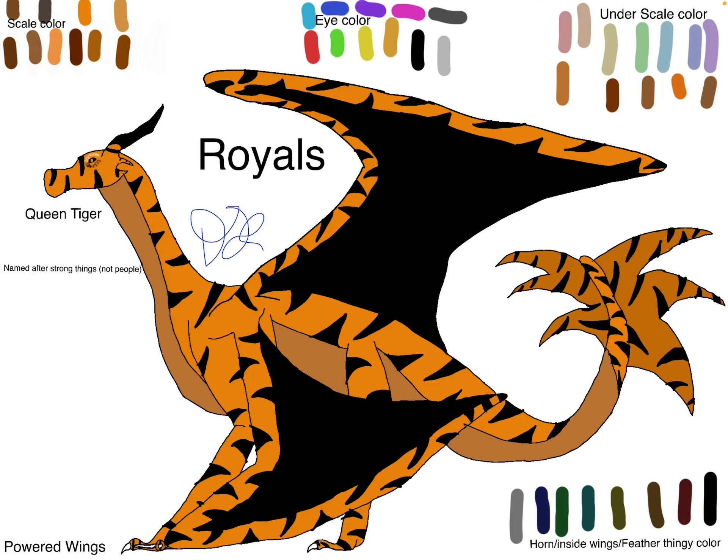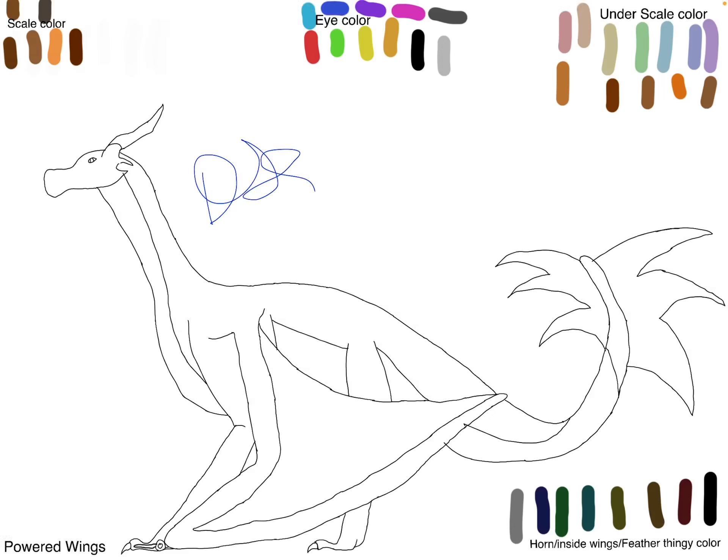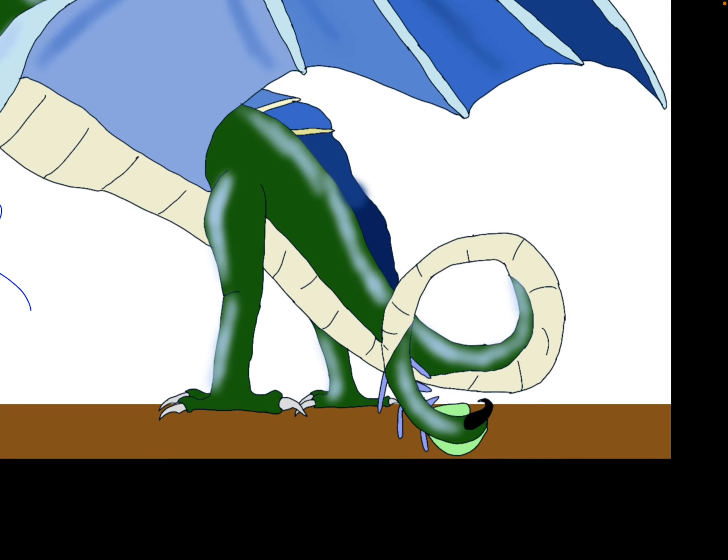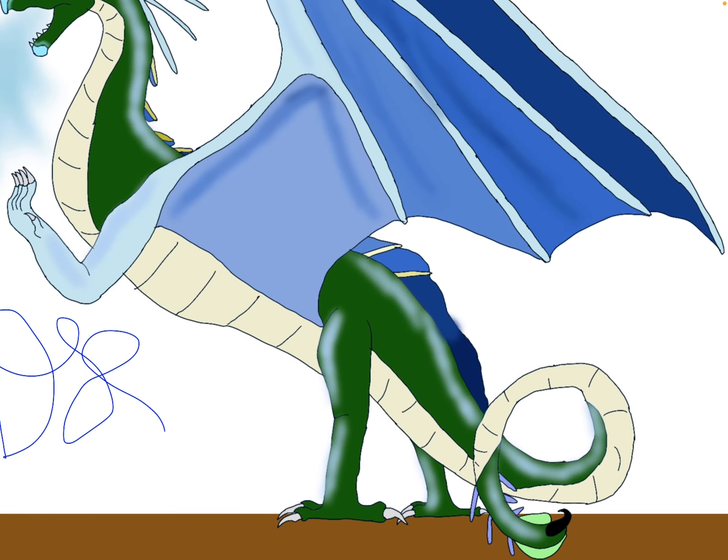This is Queen Tiger from the powered wings. This is a tribe if you want them. I believe that this is a leaf wing, sand wing, ice wing hybrid — because of the barb tail, the eye spikes, and then the leafy leaves. And then here is a young silk wing sand wing that I'm proud of.